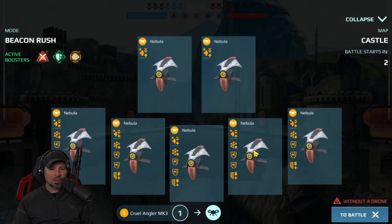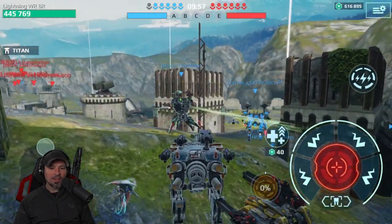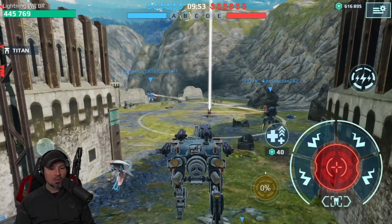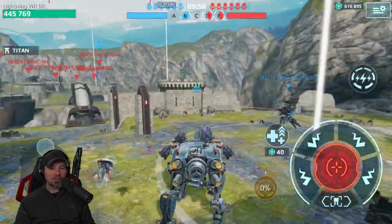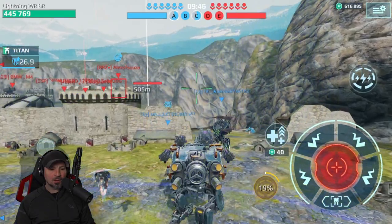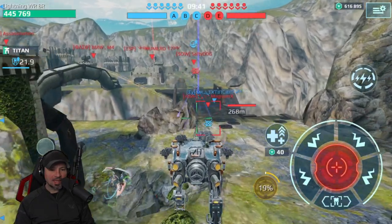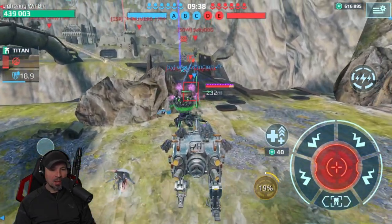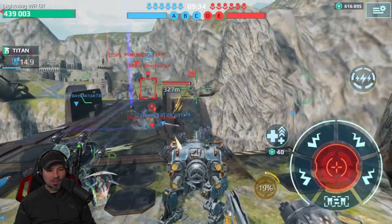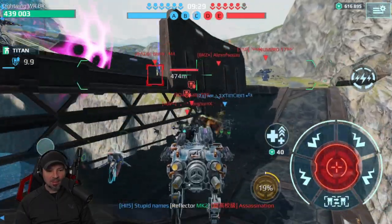All right, so we're going to go ahead and start off with the Angler and run down to the bridge. We're going to try and pay attention to how much of a help this pilot actually is. Let's grab the first beacon. We've got a guy going right to the bridge and I'm going to follow him over there. Here comes our first victim and maybe our second victim. I see both of those guys over there. There's three of them down here now.